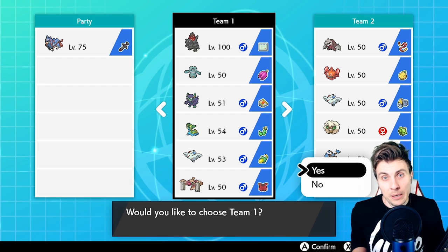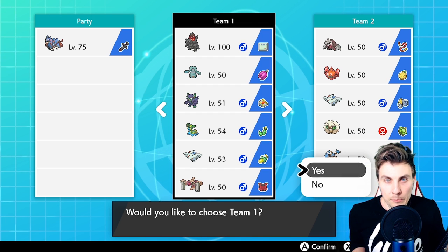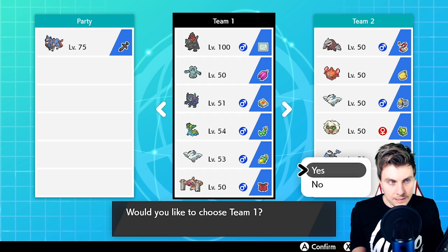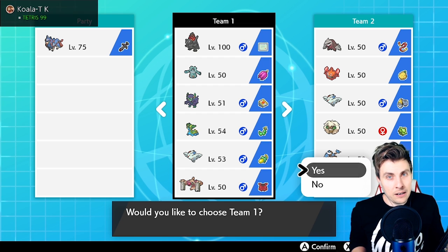Gastrodon is self-explanatory — it gives us a Ground-type attacker as well as Storm Drain to support Coalossal. The Togekiss with the Wacan Berry — I'm trying out a different set. I've been playing super standard Togekiss Follow Me support but we've put Nasty Plot on there with Follow Me, Dazzling Gleam, and Air Slash. With all the Rotoms going around, the Wacan Berry feels like it's probably not a bad option.